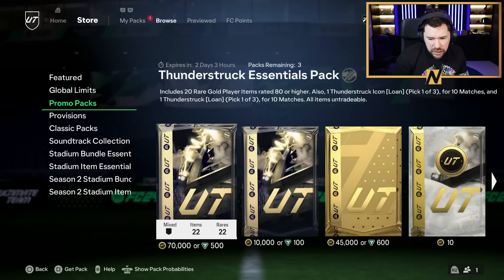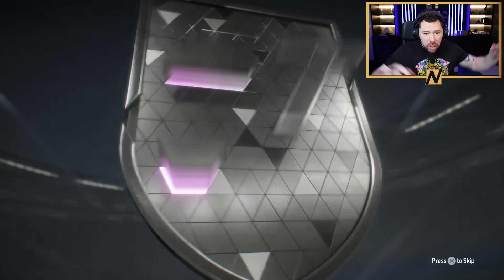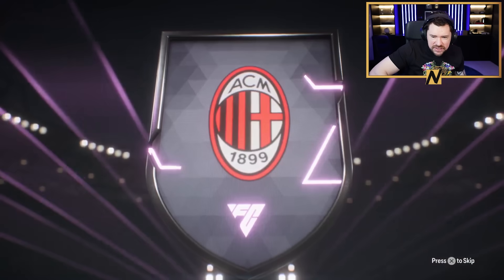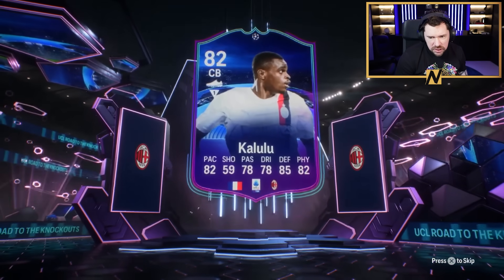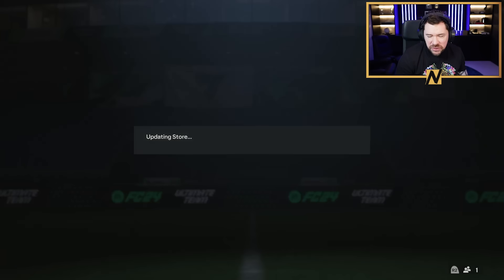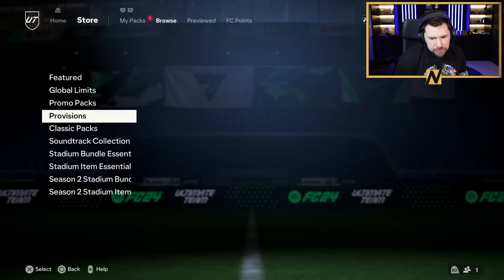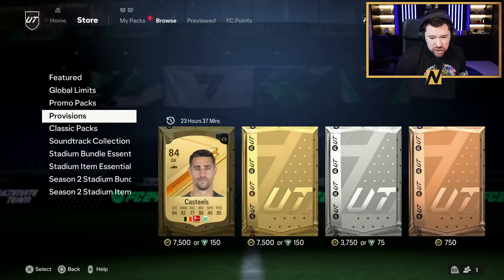The items are untradeable in the global pack. I don't really care about these but there's a 10 coin pack back again. Oh it's Kalulu - that's alright, I don't mind that. There's an 84 in there as well which I should do something useful with but I didn't. Provisions packs - I'm a big fan of the provisions packs.